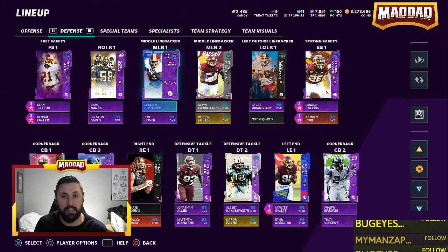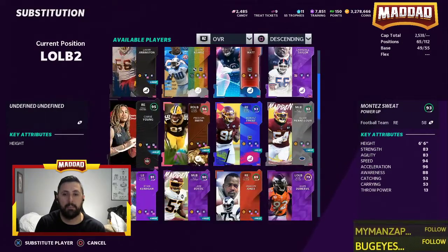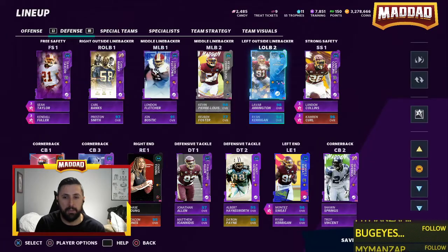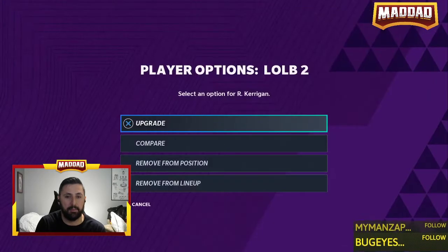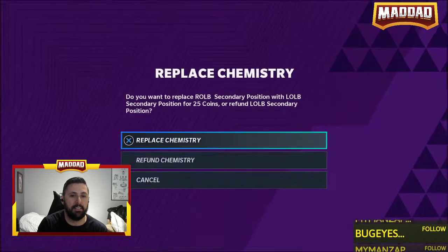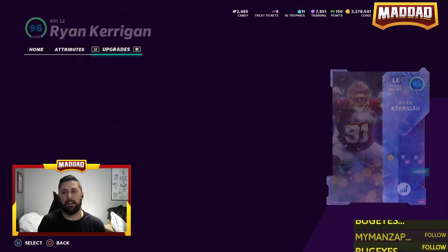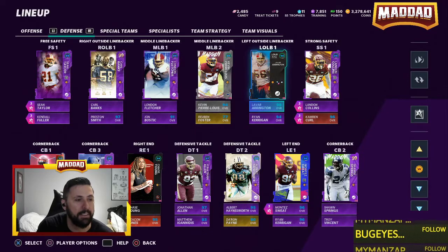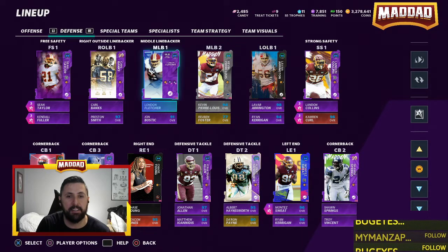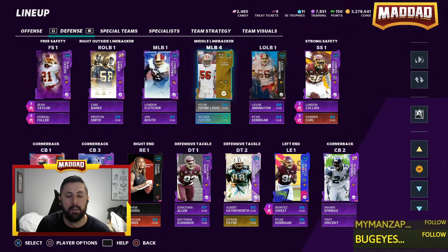Ryan Kerrigan was off the squad but we're putting him back as left outside linebacker with the right chems applied. Now Ryan Kerrigan is at 96, backing up LaVar Arrington on this side. There are your linebackers - not a lot of changes there. London Fletcher, Kevin Pierre-Lewis, John Bostick, and Ruben Foster round out the linebacking corps.